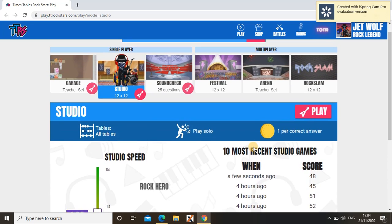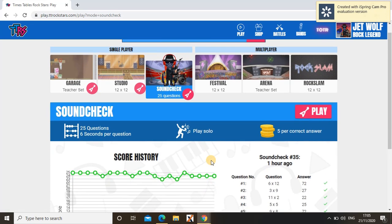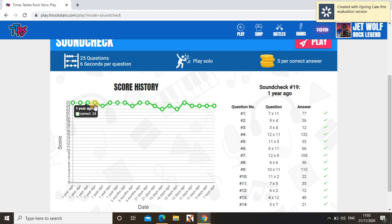Now I'm going to be explaining what Soundcheck is. Soundcheck keeps the history of how much you scored in the past years, months, or days. My first game was one year ago and I got 25 correct. The latest game I played was one hour ago and I got 24 correct.